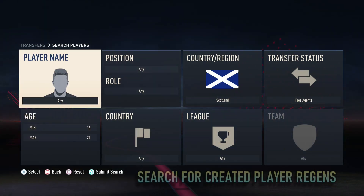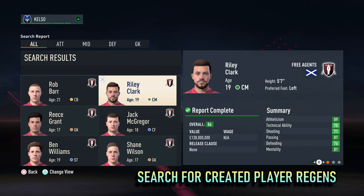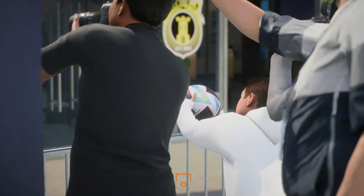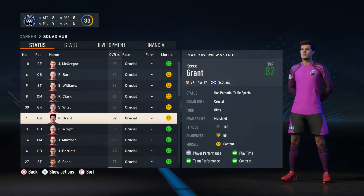Once the career mode is started, search for the created player regens in free agents. This can be narrowed down by nation and position. Shortlist the created regens in the transfer hub and sign them as free agents, but you'll need to get in there quick before they're snapped up by a different club.